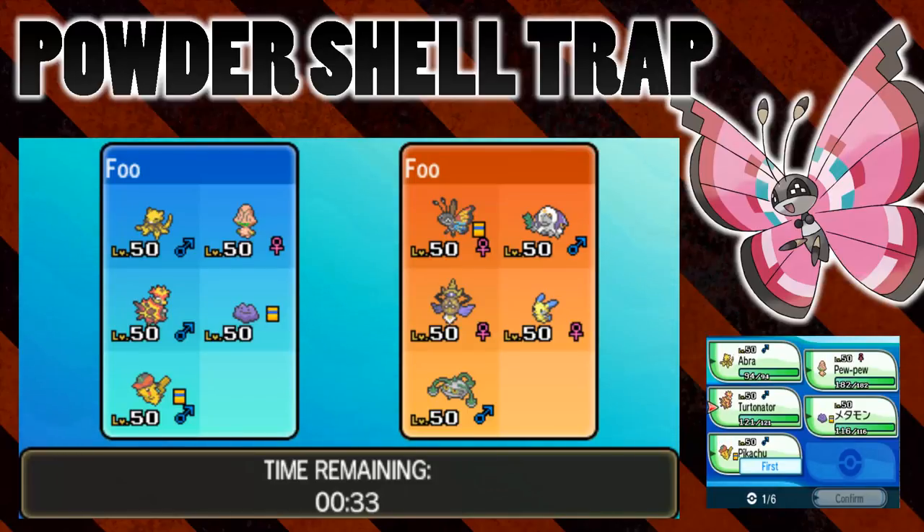We're going to see whether if Vivian uses Powder on Turtonator, whether it works straight away and Turtonator can't even set the Shell Trap, or whether the Powder only activates when Turtonator is hit by a move which would trigger the trap — so whether it's setting the trap that counts as the Fire Type Move that would activate Powder, or whether it's triggering the trap.